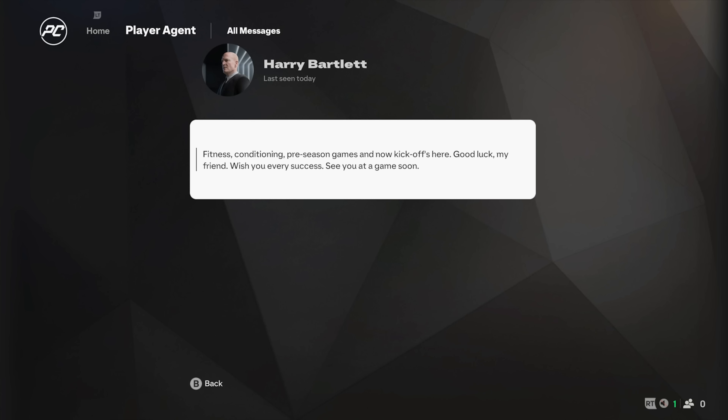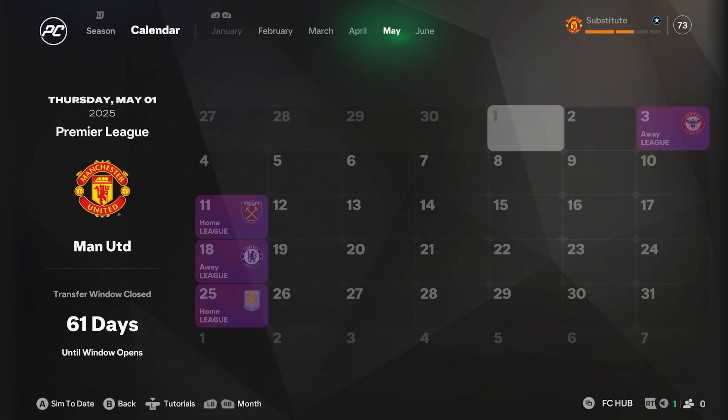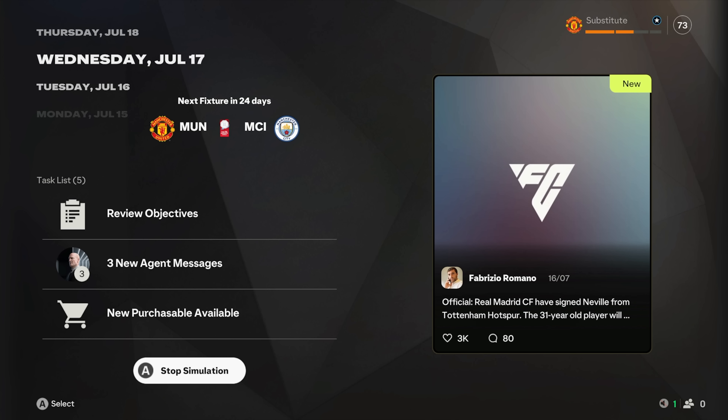We've got our agent Harry here who says good luck my friend, wish you every success. Mate, I'm not even going to play a game - I'm just going to collect a paycheck for 15 years and not even play a game. There's only one thing to do now and that is to start simming to the end of each season, and I guess we'll come back when it's season 15.